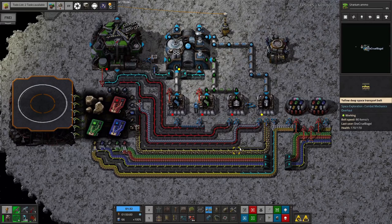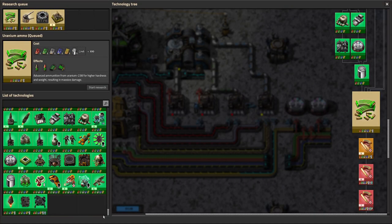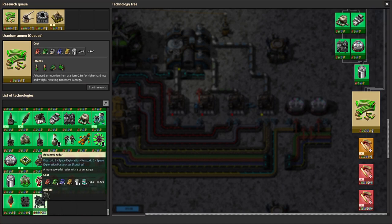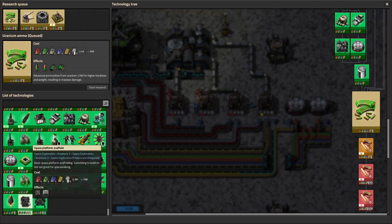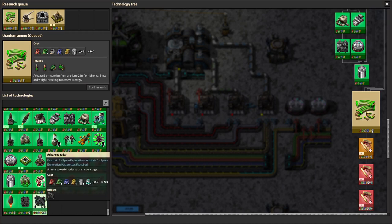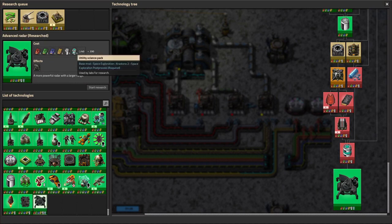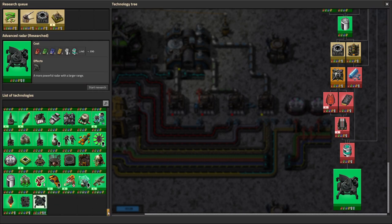So far we haven't actually made any science packs - we've run off what was available in storage. But we've done quite a few of the sciences that require space science, including space capsule navigation, space platform scaffold, and advanced radars. The advanced radars required a utility science pack which feels like a bit of a waste, but it's too late now.